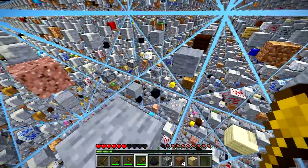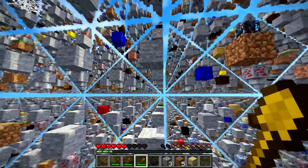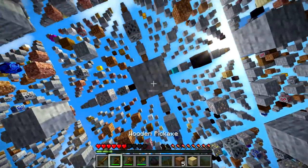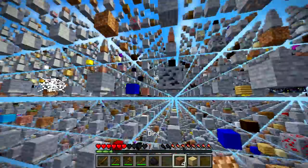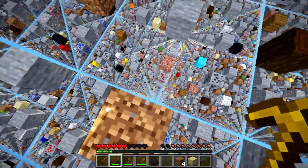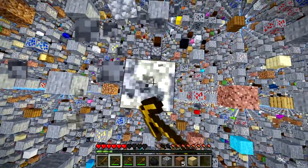There's lava right below us. The original map creator was Sethbling, but this map was adapted for 1.12 by someone — I forget their name. If you want to get this map, it's only available on Java, but it works perfectly. This is 1.14.3, which is the version I'm on right now.